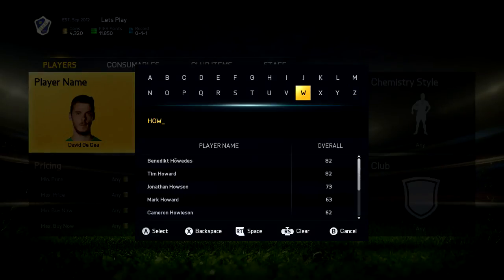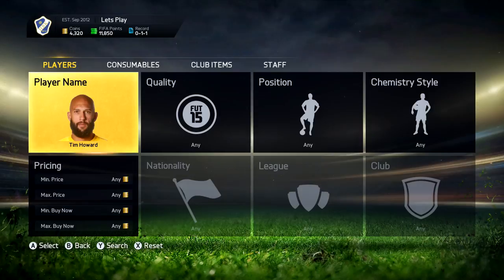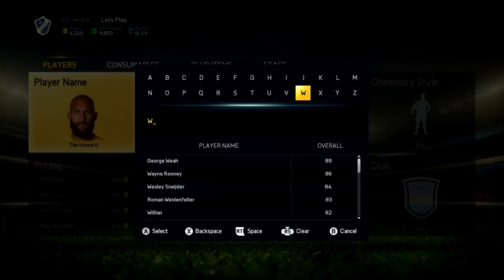Hey, what's up guys, Jack here from Ezekiel Gaming HD and welcome back to episode 2 of my Road to Glory, also called Let's Play. This is episode 2, so if you missed the first episode go check it out. I'll show you guys the best possible way to start your ultimate team using your loyalty packs and also going to the EA Sports catalogue and redeeming some basically free coins.